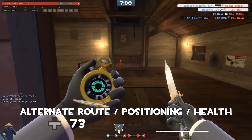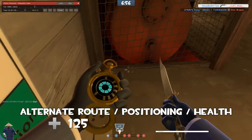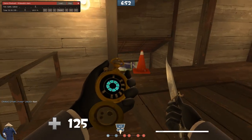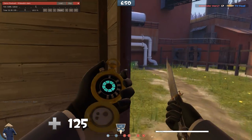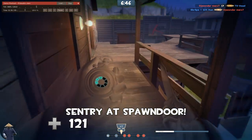Taking the alternate route to get a better position. Pick up some health. Reset — we should be good. Have a little look down. There is a sentry gun at their spawn door.